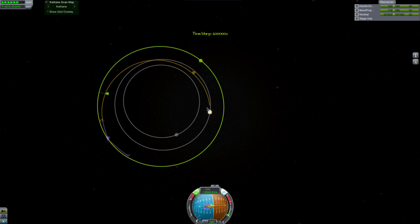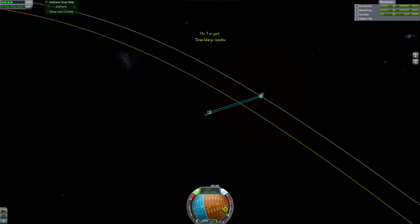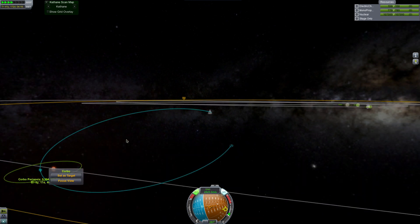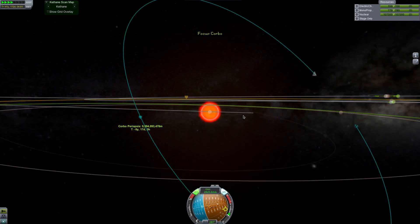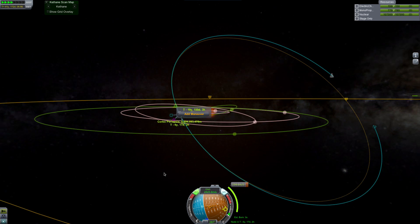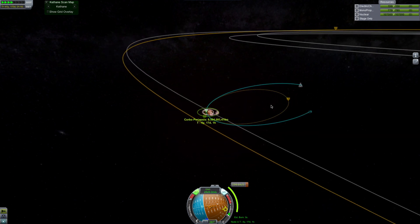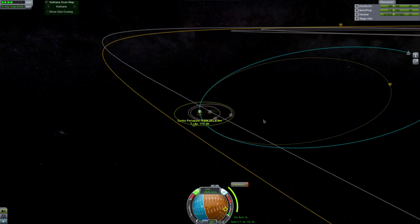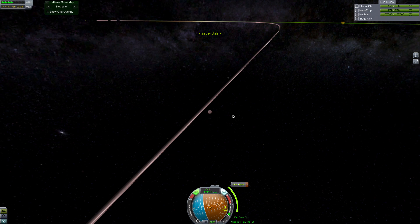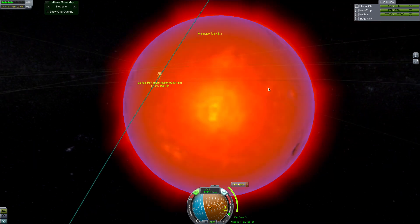Let's fast forward time. Here we are - we have entered Corbo's sphere of influence. All we have to do is focus view on it. In six years we'll be able to make a node that will secure us in an orbit in Corbo's sphere of influence for good. I'll show you how to get all these planets and planet packs configured, edited, and around the new stars.